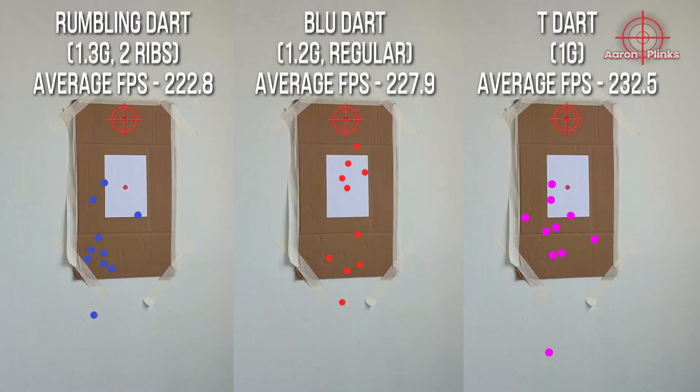Here is the comparison of the accuracy test side by side. Honestly, with a 240fps blaster shooting at a 30m target, I am very satisfied with how these groupings look. Of course, groupings will probably be much better with a 300fps high-performance blaster, but the majority of my local advanced games are within the 250fps or 200fps limit, so this is good enough for most players like me. It also seems that the rumbling darts may be a bit too heavy, as the majority of the darts are hitting low, and they also vary to the left, seeming more susceptible to wind direction.